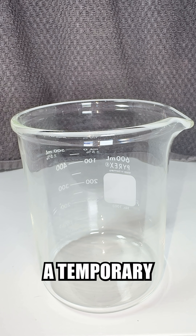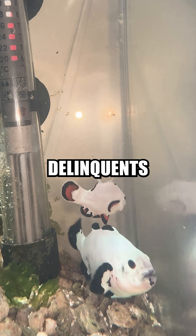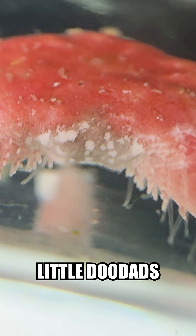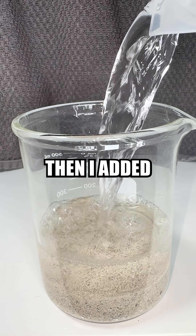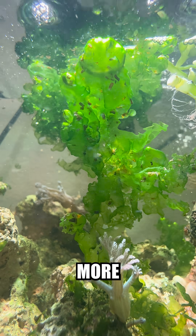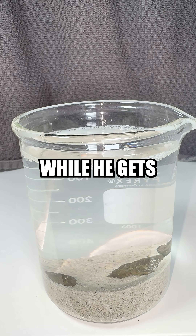I first need to assemble him a temporary enclosure. This is to protect him from the delinquents in my main tank, and to better observe his recovery and feeding. The first step was adding sand to give his little doodad something to hold onto. Then I added water, before a few rocks were added as a final touch. I planned to add some algae and other crud to make it feel more at home for him, but this will work for now while he gets adjusted.